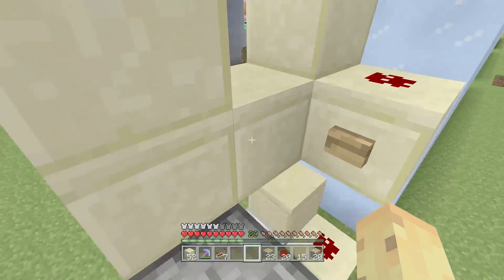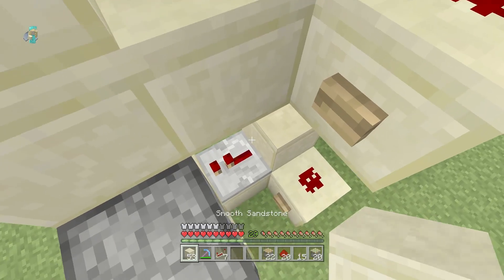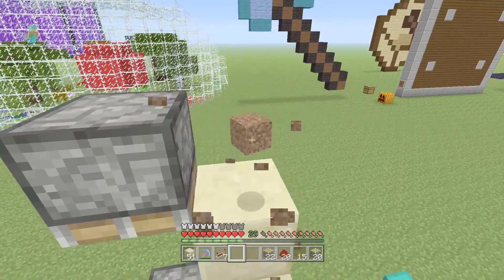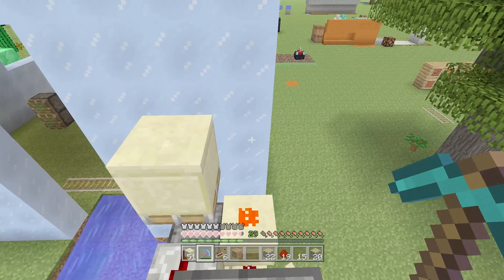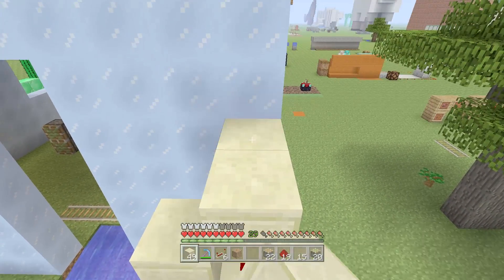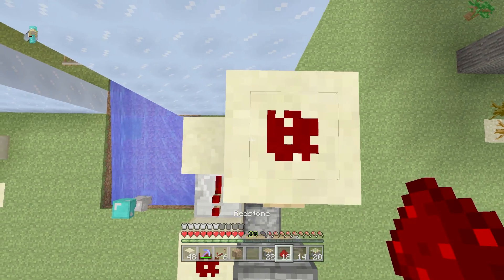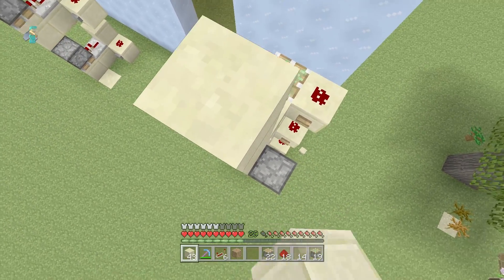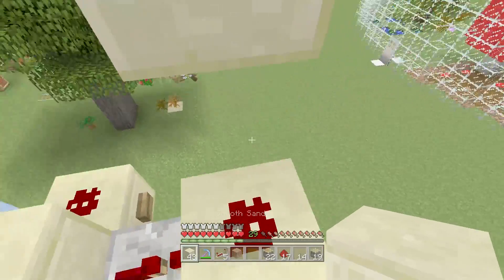Then we're going to place a block there — we'll use dirt just to show that you don't have to use any specific block. Place that down and then remove the other blocks. Place a block over there temporarily so you can remove the others, then remove those two blocks, place the redstone on top, have a repeater over there, and boom — we've got our second leg going. It literally takes this long. Even with my mistake, that was about 30 seconds, which means you can just do this over and over and have your entire elevator built in a matter of seconds.